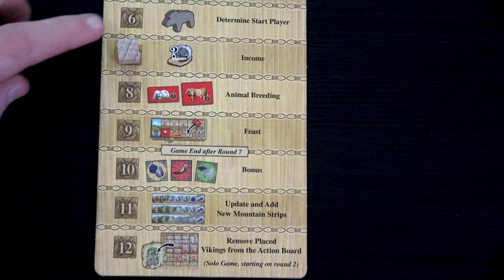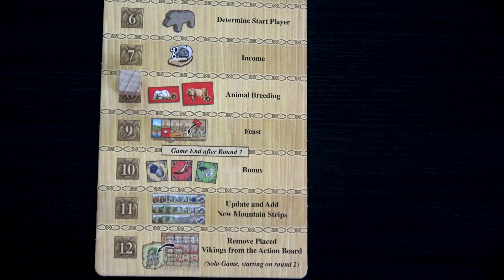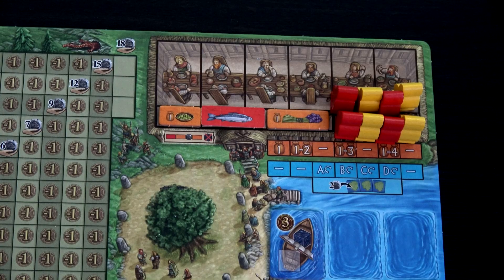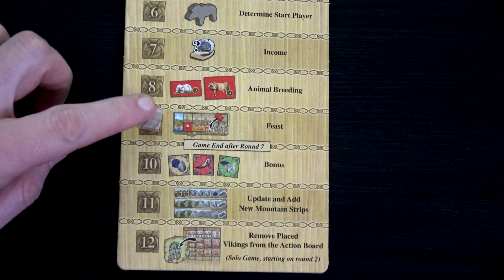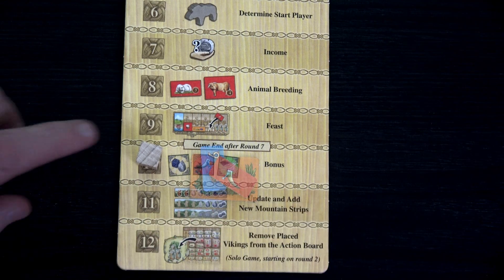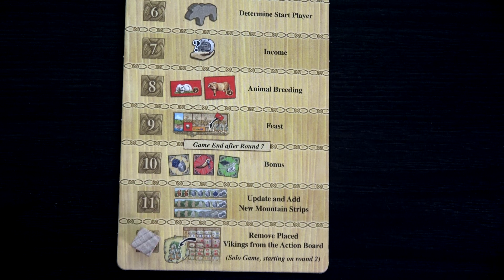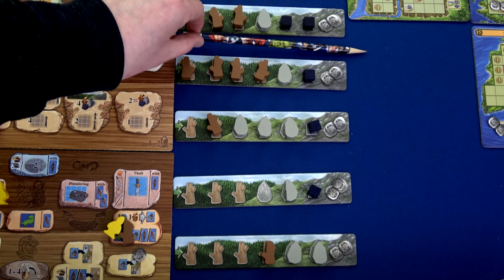We'll move through the rest of these phases quickly. Animal breeding: I have three pigs, so we'll gain a fourth — but remember, even with three pigs you only gain one more pig each round. Let's have some food — fish, peas, and flax, looking yummy. Then our bonus round: we'll gain one herbs, one ruin thanks to the Isle of Sky, and one mead. Then we update mountain strips, remove one resource each, and grab our workers back.